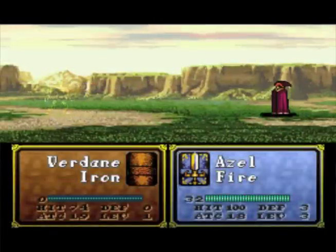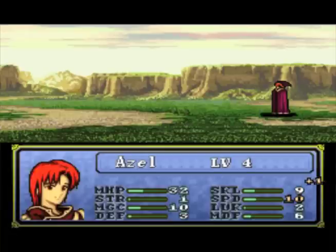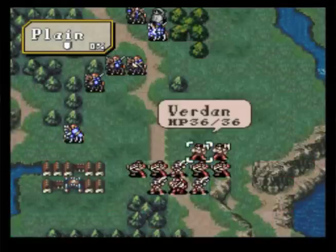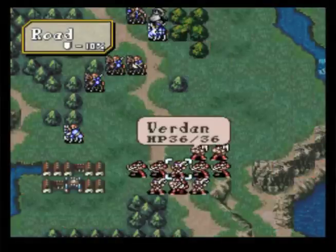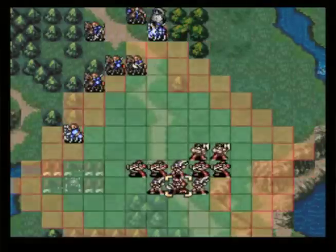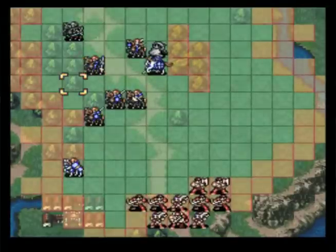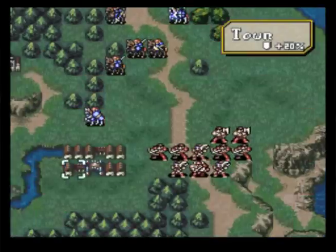Azel's going to get that kill and a level up. Unfortunately, Azel's not really turning out how I'd like him to - he hasn't gained a point of magic yet. He's got a 40% growth so that's a little disappointing. His bases are okay, but he doesn't get a horse at least at this point. If he wants to keep up he's really got to start pumping out magic stats.